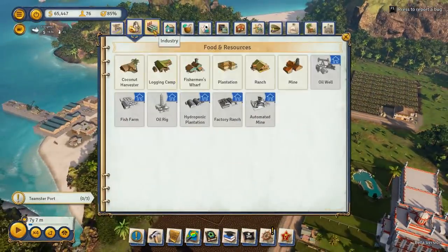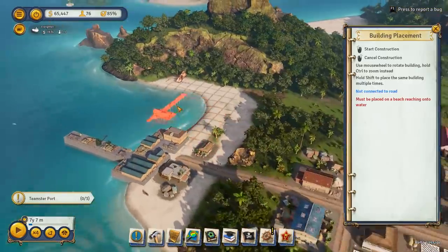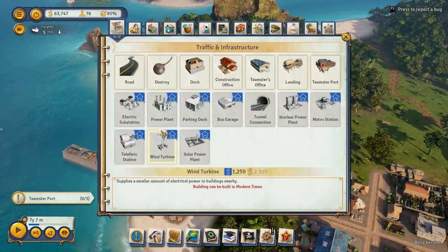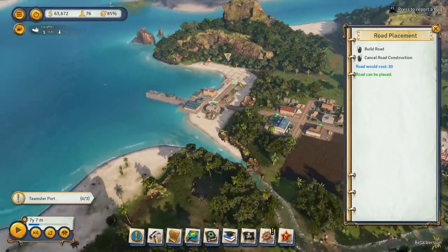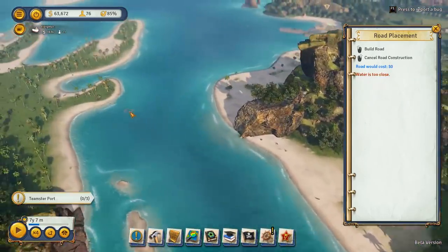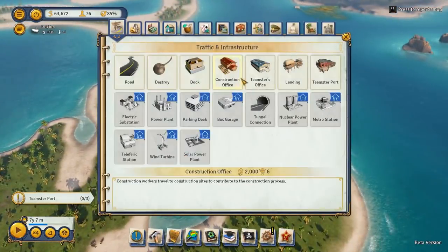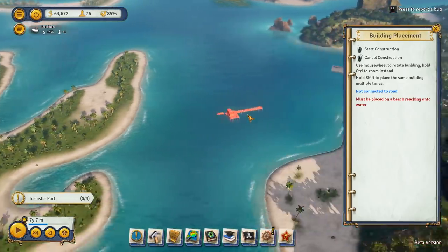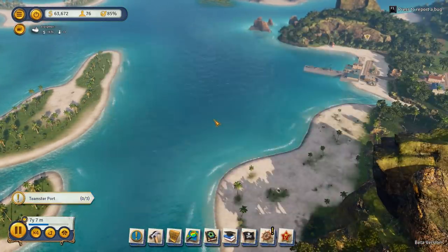But this is the first mission after all. Teamster port — that would be you right there. We can go right there. Oh, we need three of them. I got connected to the other islands. Or can I just build them anywhere? I think I could just build them anywhere. Seems about right. But on each of the three islands.